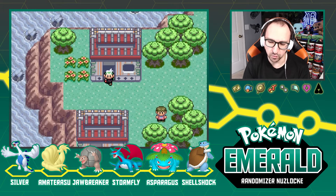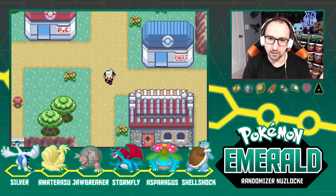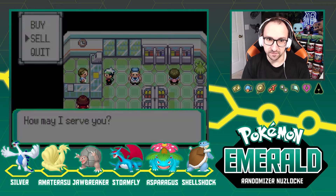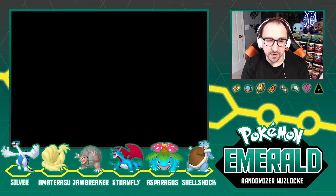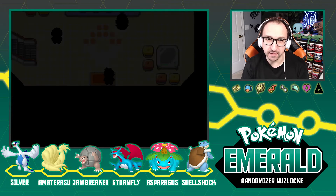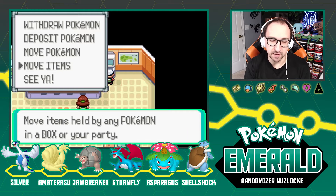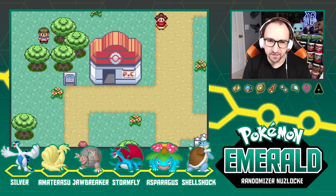We could teach Strength as well, but we'll hold off to see how he's looking. Item-wise, I do want to sell some stuff. We're gonna have to go to the PC boxes and deposit some stuff before we continue, because we're going to be picking up items while we're away and we won't be coming back to a PC for a while. I don't want to be stuck with the inability to pick up items.